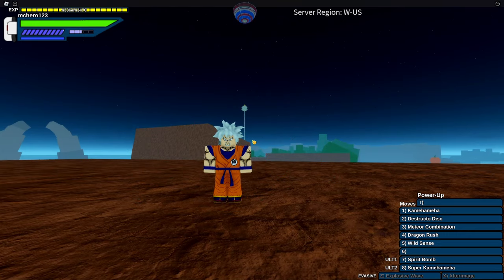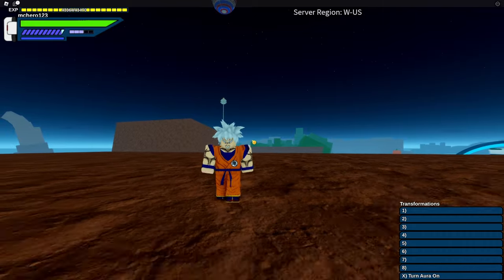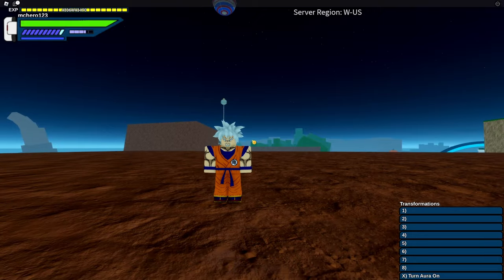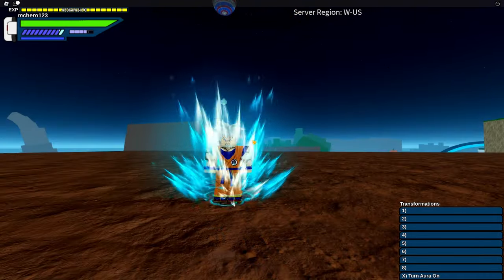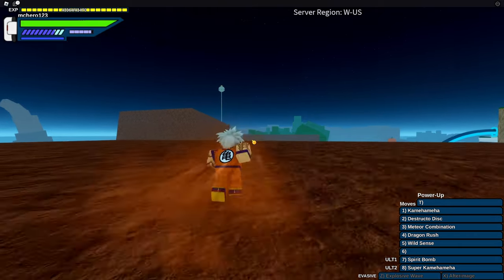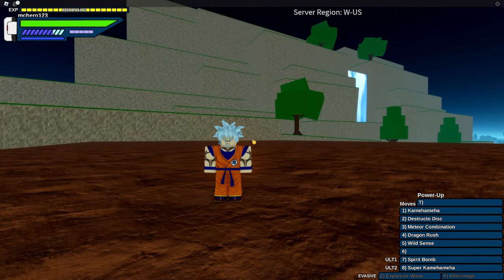To transform, hold G and click whatever button you have. You can turn the aura off or on. H is your itemization — just click and unclick it. T is your power-ups. The rest are skills, which you already know how to use.